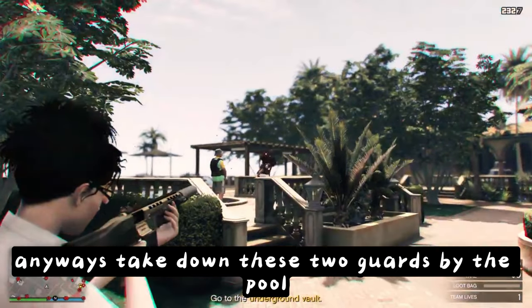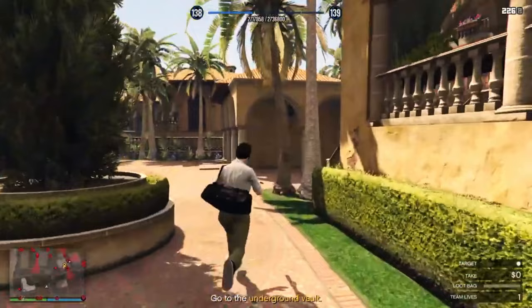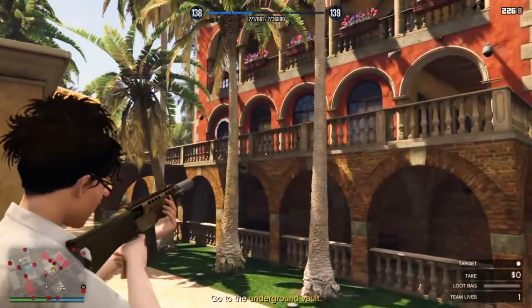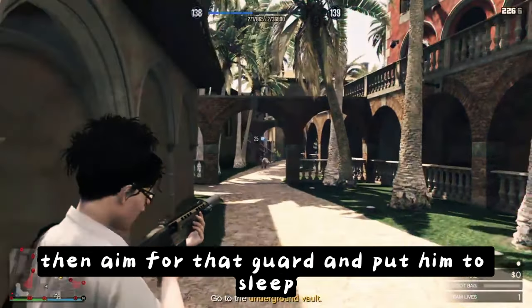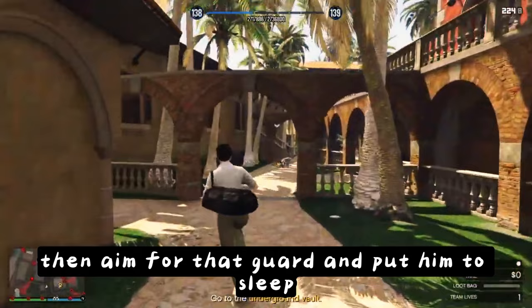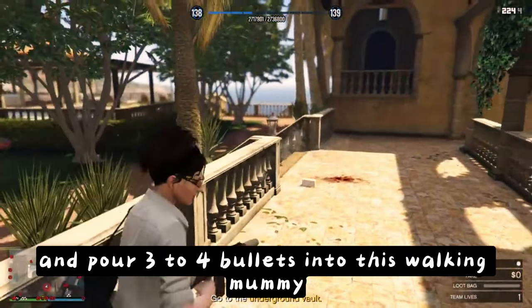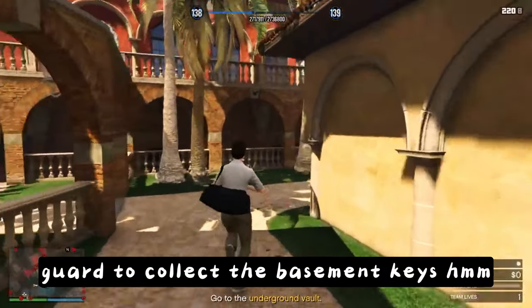Take down these two guards by the pool who are staring at each other weirdly. By the way, this method is also doable if you come with your duo. Now hop on this ledge here, take down this camera, then aim for that guard and put him to sleep. Then turn left and pour three to four bullets into this walking mummy. After you're satisfied, turn around and go back to that dead guard to collect the basement keys.